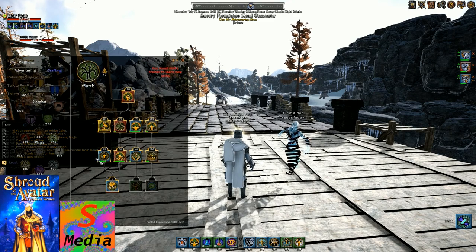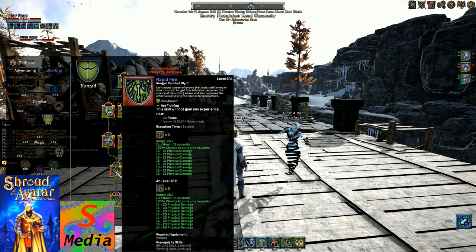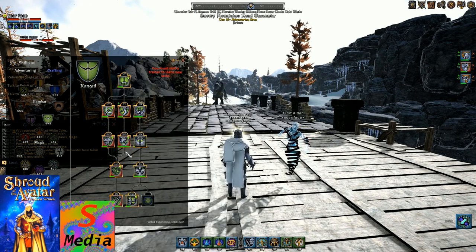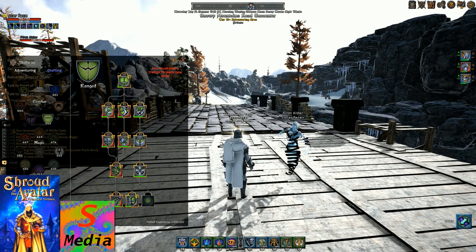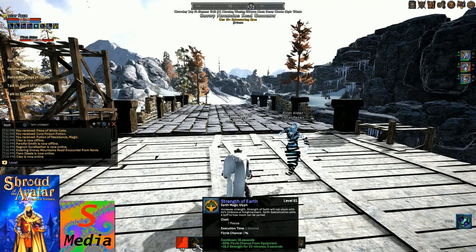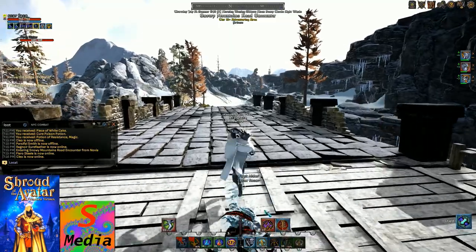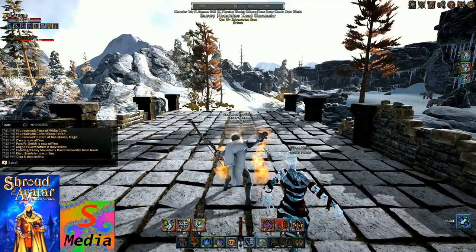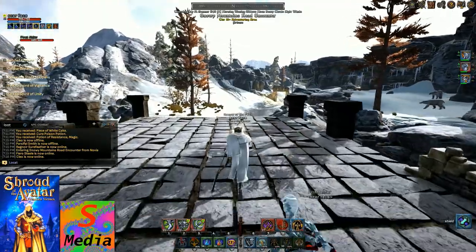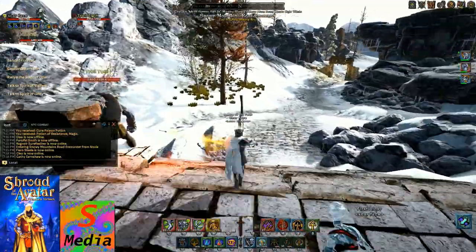Skills we're using today are in the Archery Tree. Most important ones are GMed. I don't use this one personally - working on GMing that, and I'll definitely get that one GMed as well. We are using some other buffs. We won't be using Meteor Shower. We're definitely going to be flaming up the arrows. We could poison them as well, but I think we'll be generally okay.